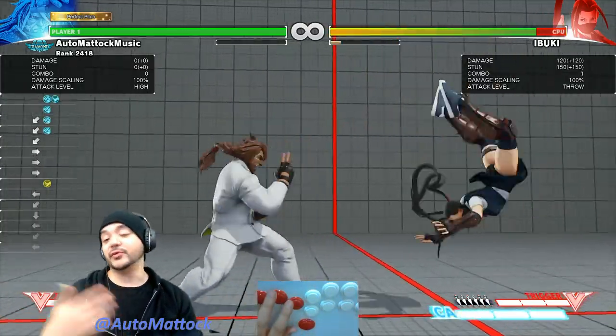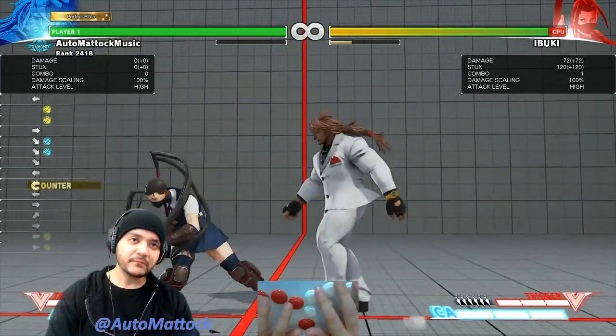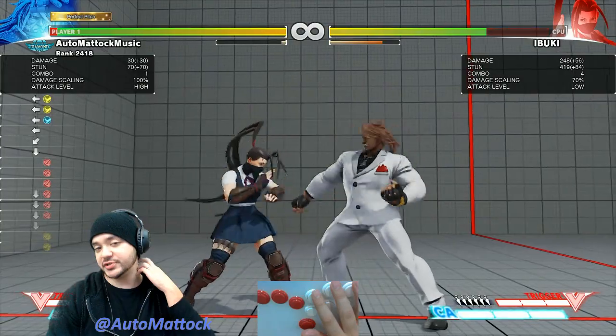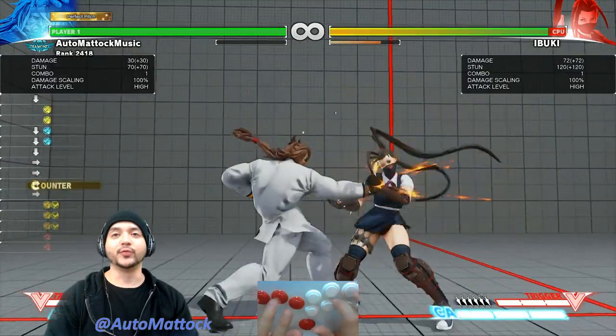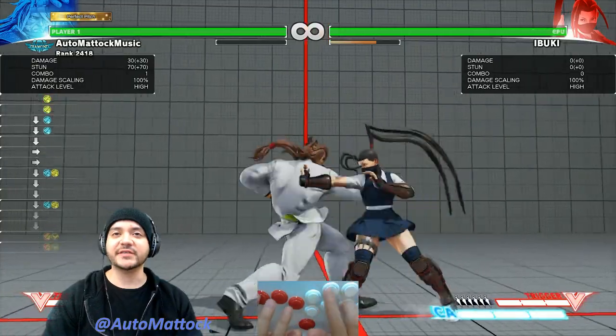Off of this crouching jab you also get a throw, so that's good. You get this counter hit standing medium punch. When this standing medium punch actually counter hits, you can get a crouching hard punch and then confirm it to the slide. For some characters you can actually do the V-Skill for Koltanoff, which is really, really good. I think your jab actually pushes you back further, but you can get a slide for sure.